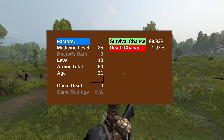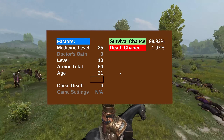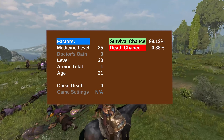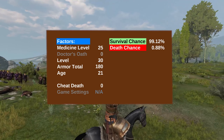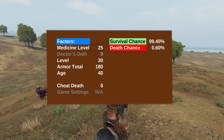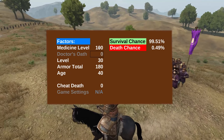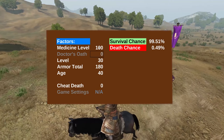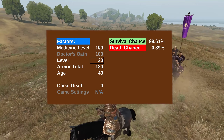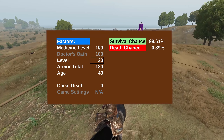Consider some random lords' chance of death — you know you've tried to kill a lord in battle. If they're level 30, their armor total is 180, they have good gear, they're age 40, and their surgeon has 100 medicine, they'll have a 0.49% chance of dying. And if you have doctor's oath and say 100 medicine, it drops to 0.39%. That's why it's so hard to kill lords in battle.